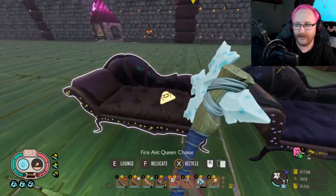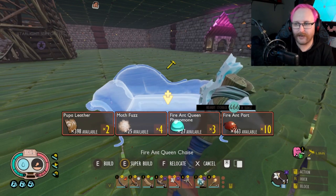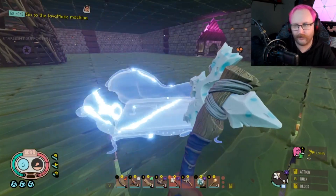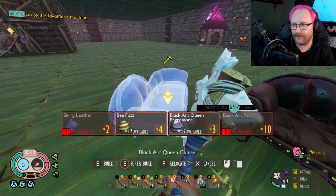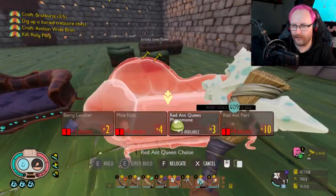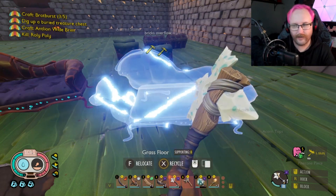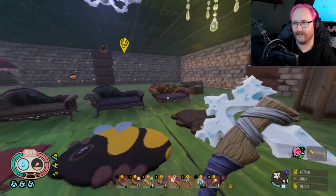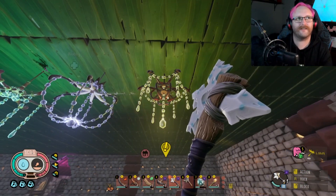These require pupa leather, moth fuzz, fire ant queen pheromones, and 10 fire ant parts - that's for the fire ant queen one. The berry leather, bee fuzz, black ant queen pheromone, and black ant parts - shocker. And finally the red ant queen one, which is berry leather, white fuzz, red ant queen pheromones, and red ant parts. It's just a little change-up on each recipe, nothing crazy.